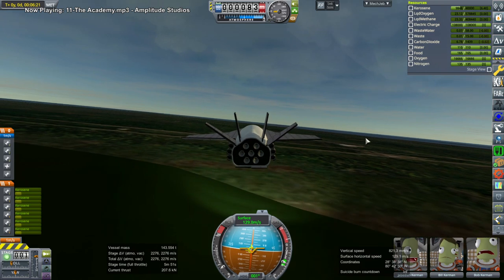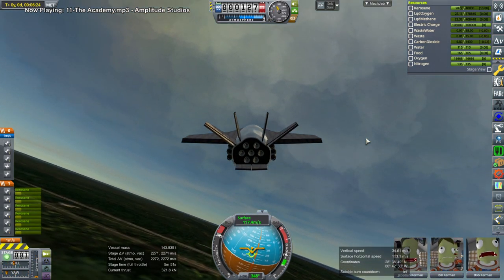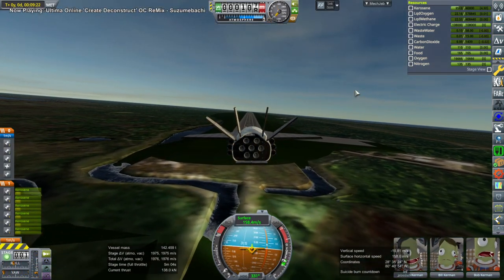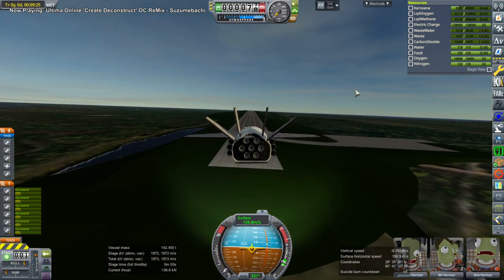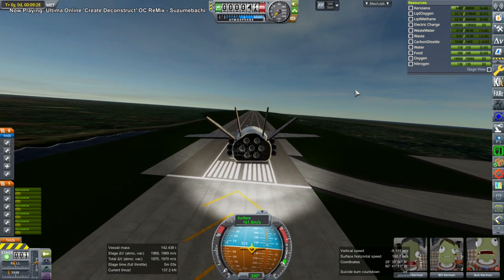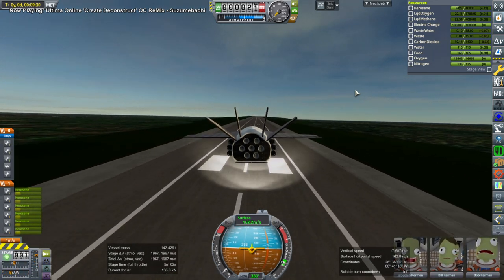We had trouble stopping because right now we're empty, and I configured the wing to be a little bit bigger for potentially taking off with fuel. So I went around, but still it wasn't very good. I decided I would need air brakes and a drag chute, so this is not going to work very well. We still have the launch clamps on the runway there.